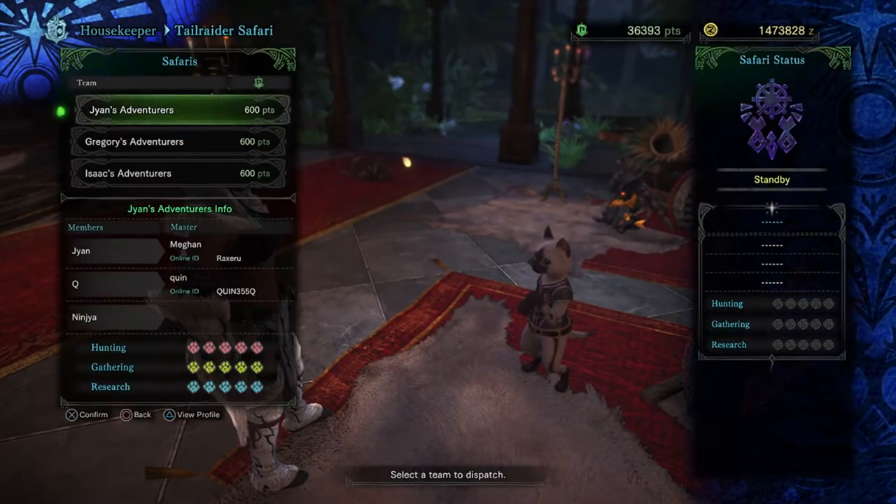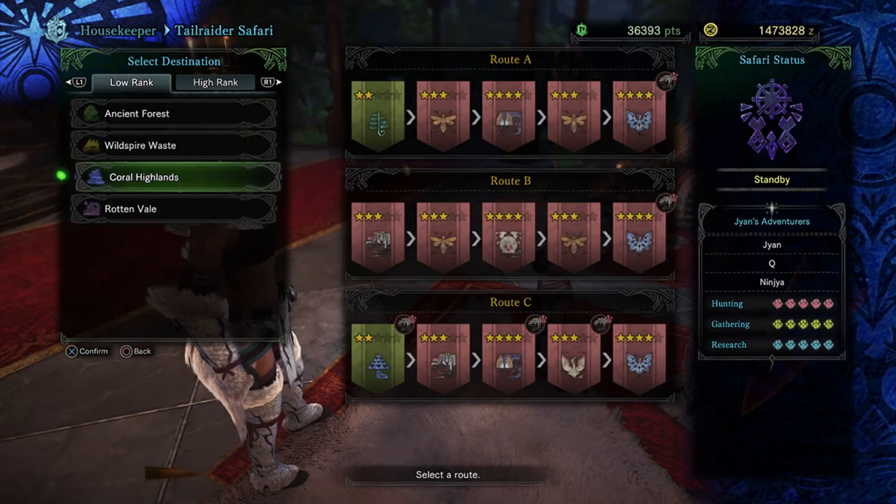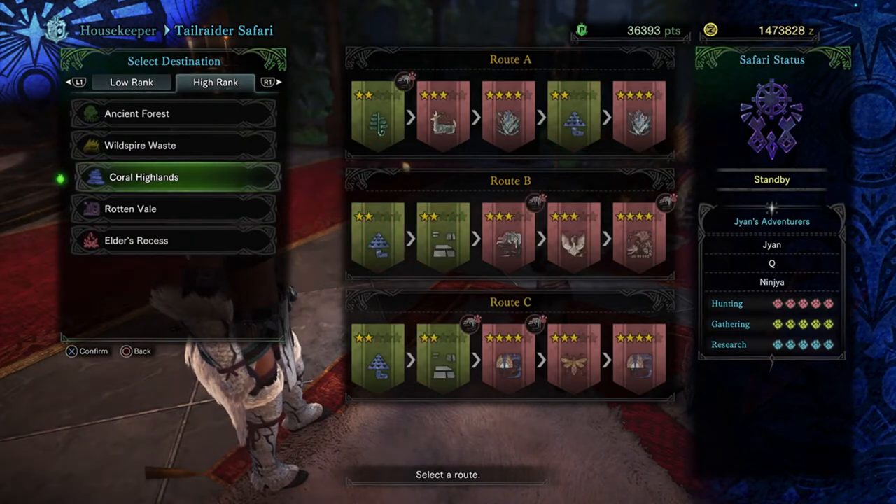One last thing to wrap up the video: Kiran is the only Elder Dragon that you can encounter with the Tailrider Safari. You can use this to get a few extra materials if you plan on crafting the Kiran gear.